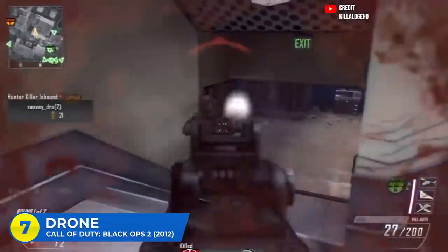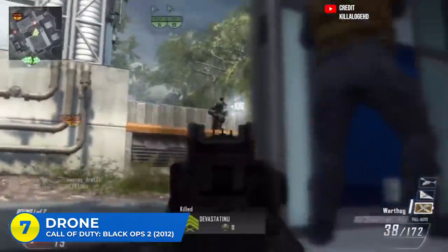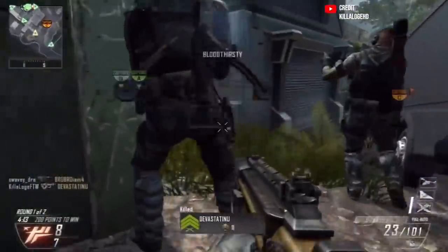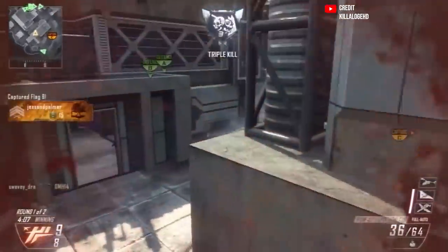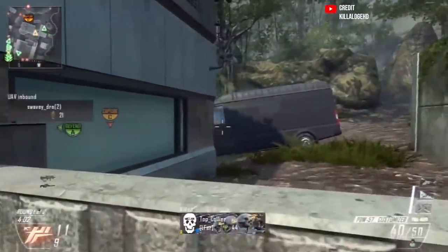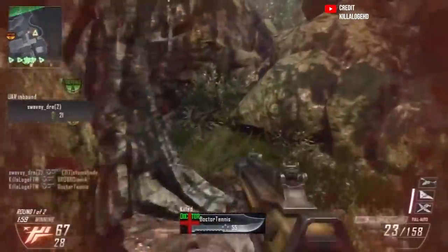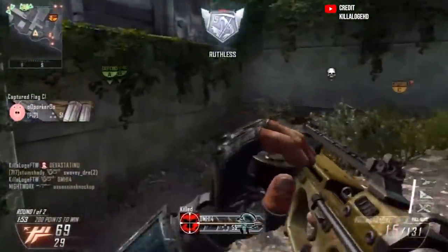Next is Drone in Black Ops 2. You and I may know Drone like the back of our hands now, but it was a confusing map when the game first launched — it took a hot minute to figure out what was going on. Drone takes place in an abandoned factory with three main lanes and buildings you can go into, most with two levels and multiple rooms each. Black Ops 2 is a very straightforward COD game, so Drone felt out of place — it felt more like a Ghost map or even a Modern Warfare 2019 map, and definitely not like it belonged in the Black Ops 2 multiplayer universe.